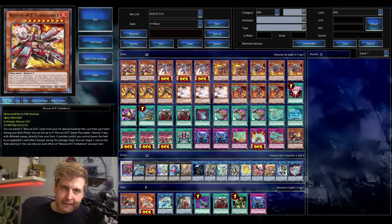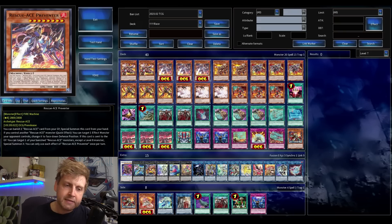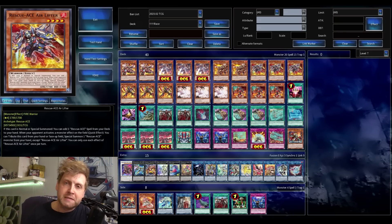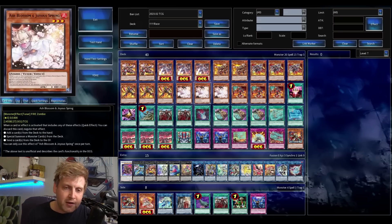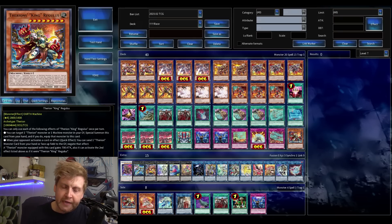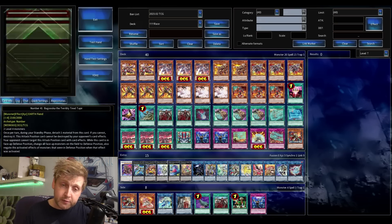So this is the current decklist. There is definitely potential with the new support — it's become much more consistent but still suffers from the same weaknesses. Something to test: Solemn Judgment, a bigger Therion package. Feel free to leave suggestions. Thanks for watching, like if you enjoyed — signing out, peace.